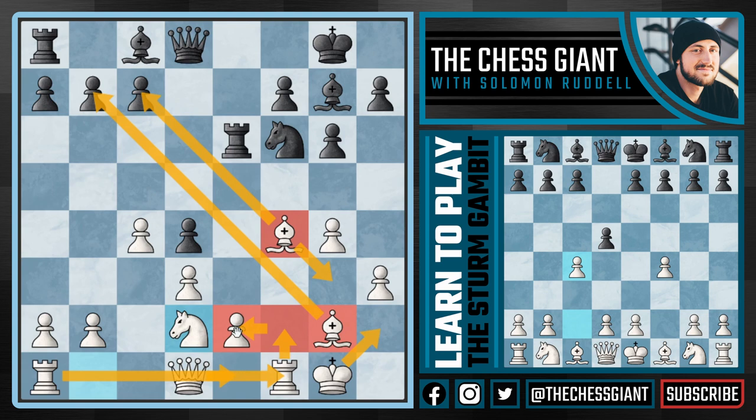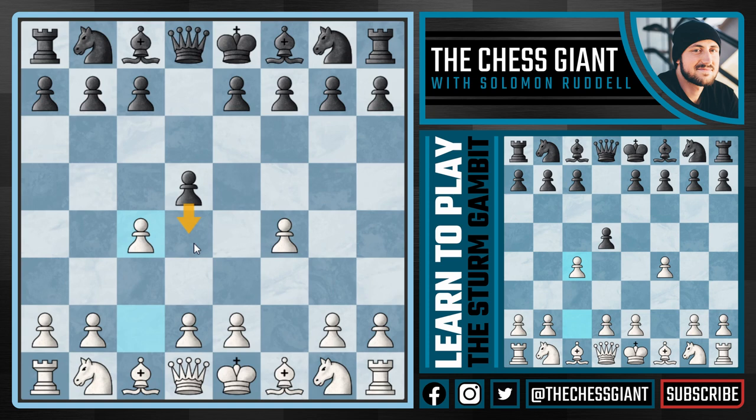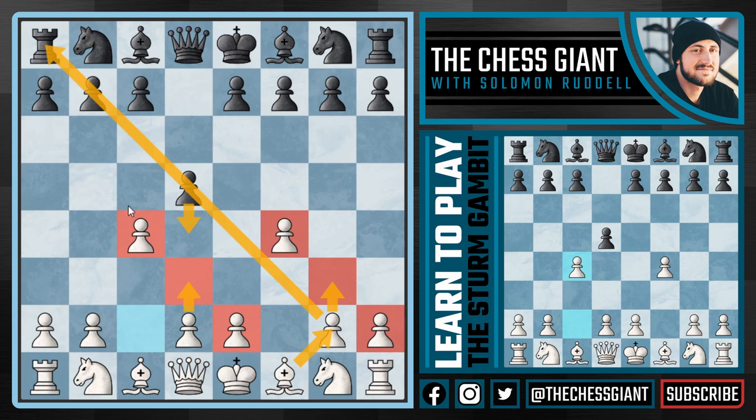So that covers the move d4. We're going to play d3, have the e2-to-c4 pawn chain, play g3, have the h2-to-f4 pawn chain, put our bishop on g2, naturally develop our pieces, attack on either the queenside or kingside, and I like white's game.